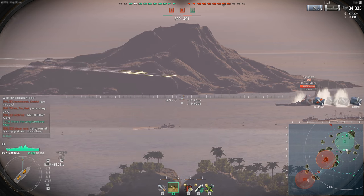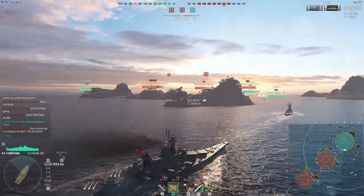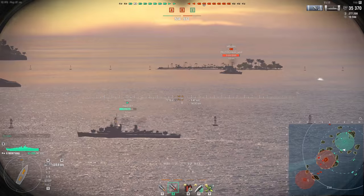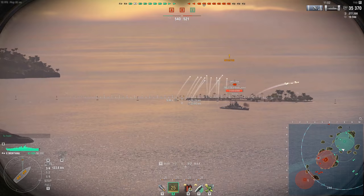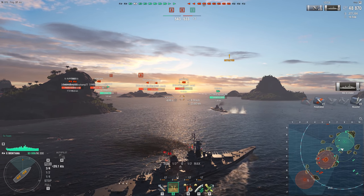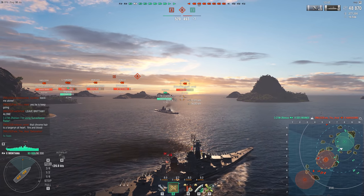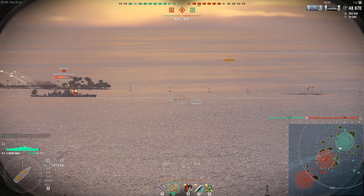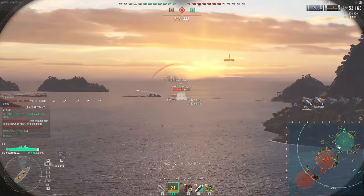But all of that is worth it when you break through to the North Carolina. The North Carolina is one of my favorite ships. She goes 28 knots — it's the first fast battleship in the American line, and this is where you really start to learn. The North Carolina teaches you that you need to battle tank, because her sides are extremely squishy. She does have pretty accurate guns. The Tier 8, Tier 9, and Tier 10 American battleships have pretty accurate guns, and you can fit a special module that only American battleships have — Aiming Systems Mod 3 — which cranks your dispersion down even further.